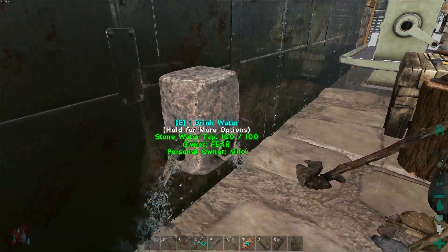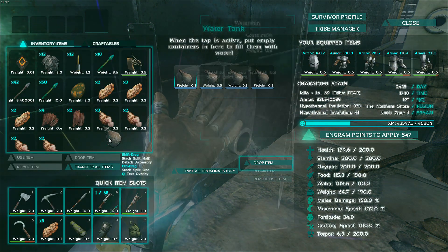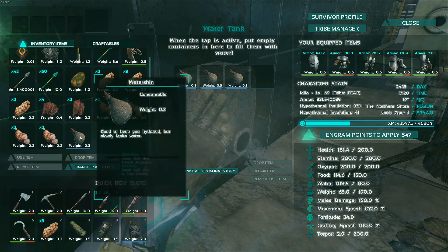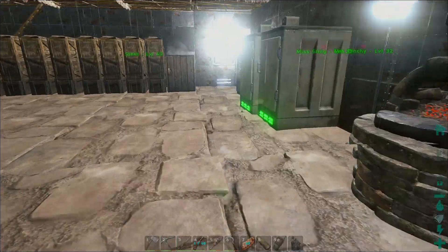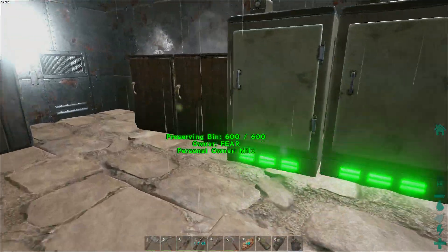I'm thirsty too. We'll go have a drink from the tap — press F to open it up, remove one of these, grab a canteen, throw it in there, fill it up and put that back in. It's good to have water skins and a water tap near your cooking pot.